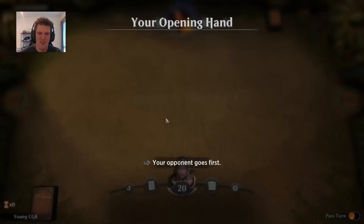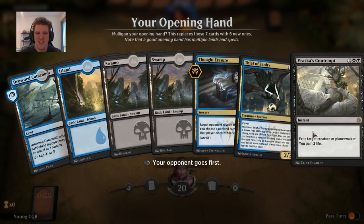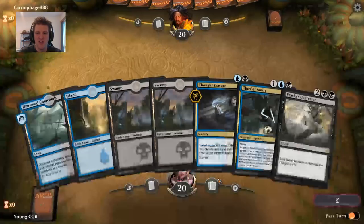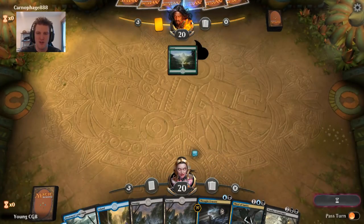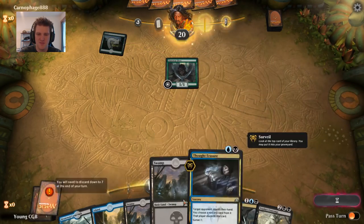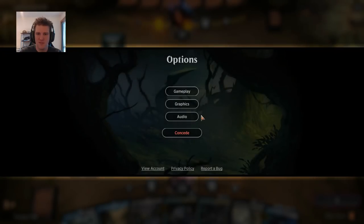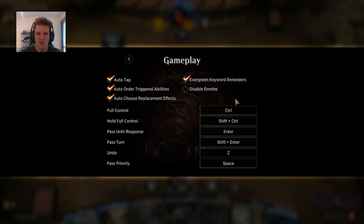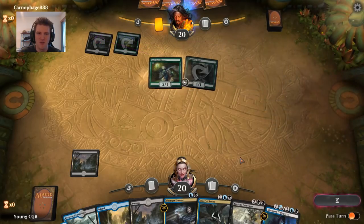Carniphage — I played yesterday but don't remember what they were playing, maybe a Drake thing. We have Thought Erasure, Thief of Sanity, and Contempt. We're on the draw — if we were on the play this would be a very good hand; on the draw we might get run over, especially by turn-one Llanowar Elves. You can disable emotes if you don't feel like being chatty — just hit that checkbox and you don't have to worry about it.